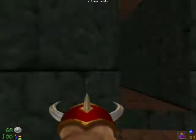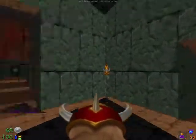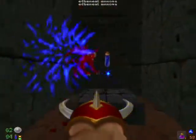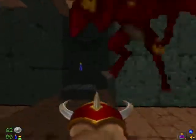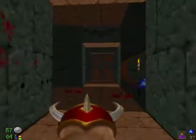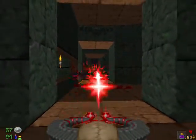Going to grab ammunition, health, whatever. There is a corridor which leads down, but I'm not going to take that just yet — I'm going to run over here first. Flip the switch, which reveals more saberclaws, so I'm going to take my health staff out and just fire away.